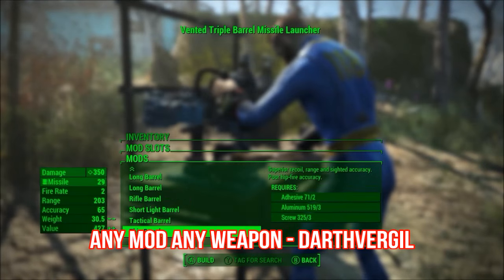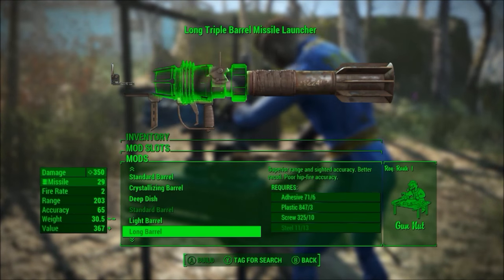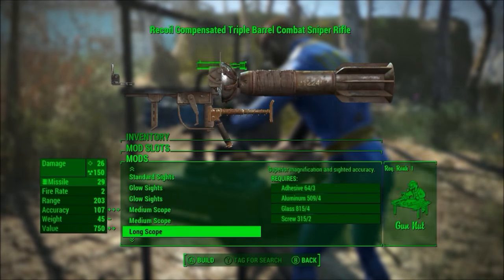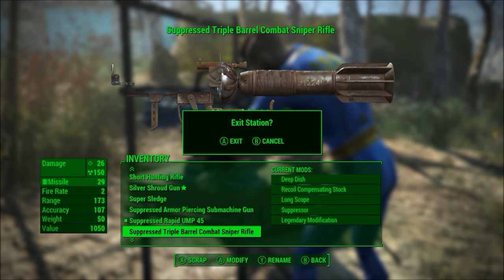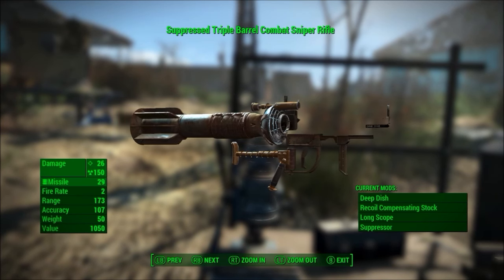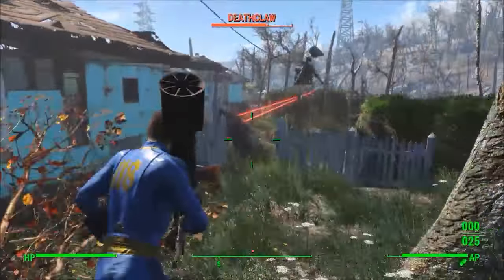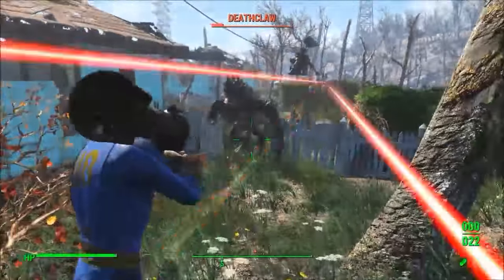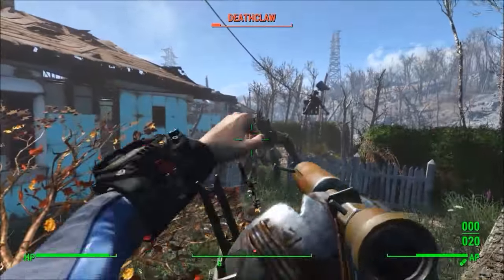My third mod this week is Any Mod Any Weapon by Darth Virgil. This mod hasn't necessarily been popular this week, but it's always been one of the most popular mods of all time. As you can see, you can add every mod in Fallout 4 to any weapon. Here, I made a suppressed triple-barrel combat sniper rifle out of what used to be a missile launcher, and it's super effective in taking down a deathclaw. It does so much damage that I had to rely on my turrets in the background to actually kill the deathclaw. This is just a fun mod, and you should definitely get it if you're not that keen on immersion.